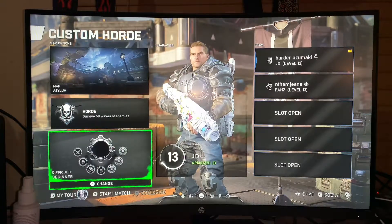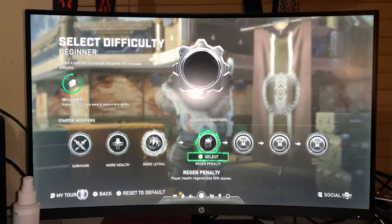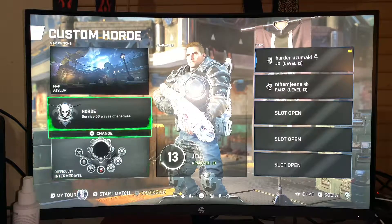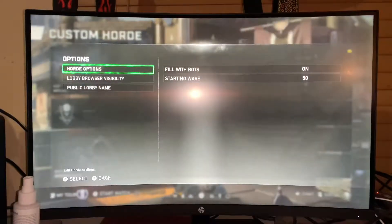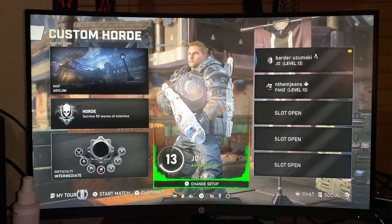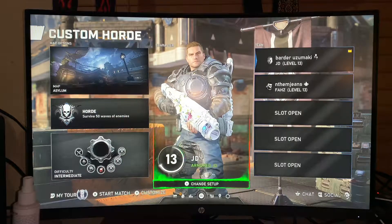If you go down to your multipliers, what you're supposed to do is go to the multiplier right before the last one unlocked, click it, then go over to horde and put it on wave 50. Then go in and play your game. Once you finish and defeat wave 50, the next multiplier will unlock.